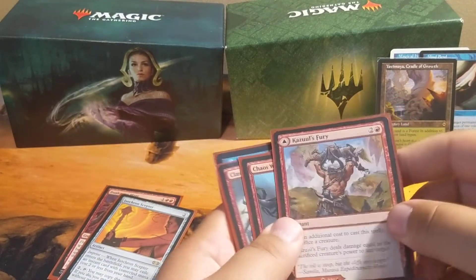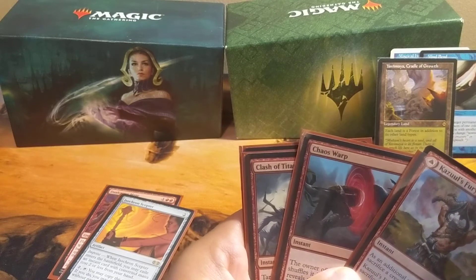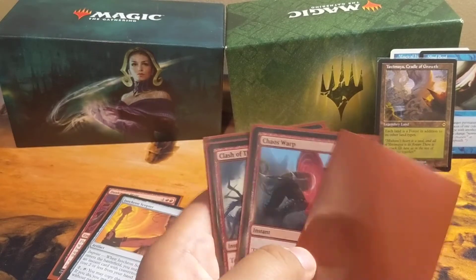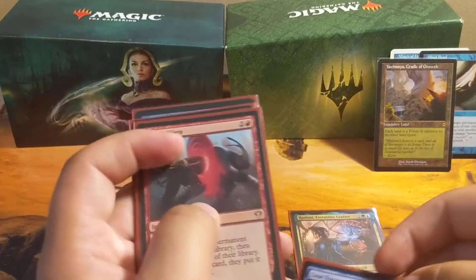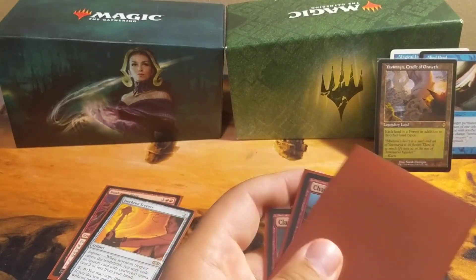Let's look at these four because I know I can replace them. Kazul's Fury — it's all right, but I don't use it as much as I want to, so I'm just going to throw Lose Focus in its place. For Drink Cash, I'm going to switch in the counter spell.